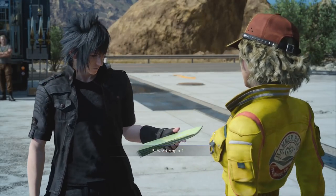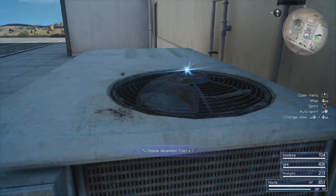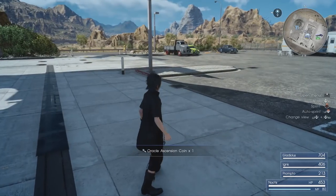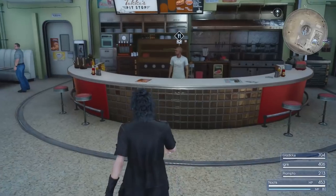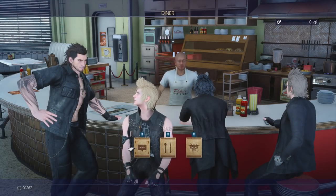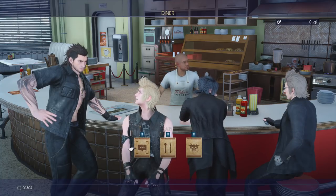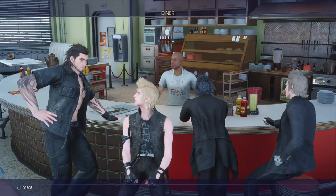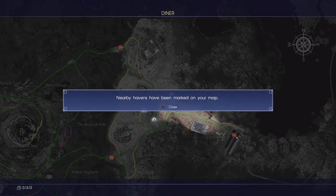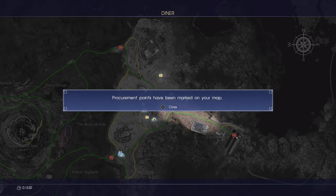After you've completed the opening introduction where you push the car, the Regalia, and get the title screen, you're going to find yourself in Hammerhead. After you've finished with Cid and Cindy, go and loot an Oracle Ascension Coin just to the west of the shop. Then head into the tipster, because before we do anything story-wise, we're going to collect our first set of hunts. Every time you visit a tipster, make sure you talk to them - they'll update your map with havens, parking locations, and other points of interest.